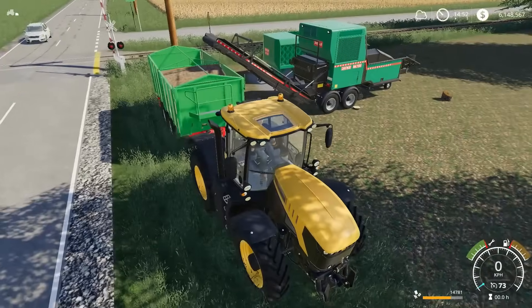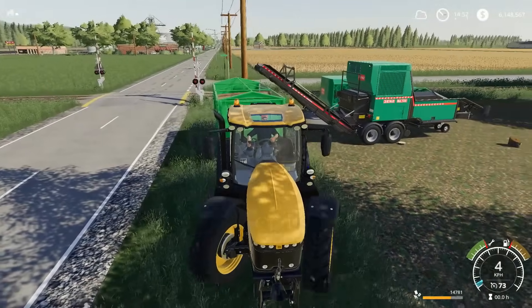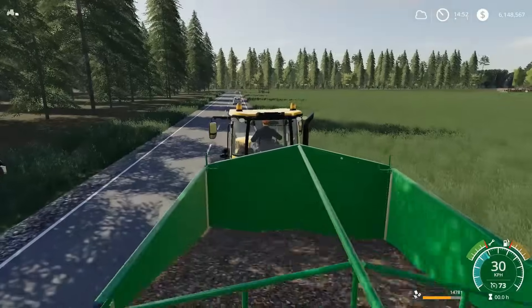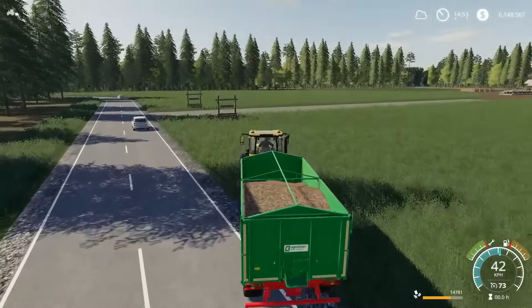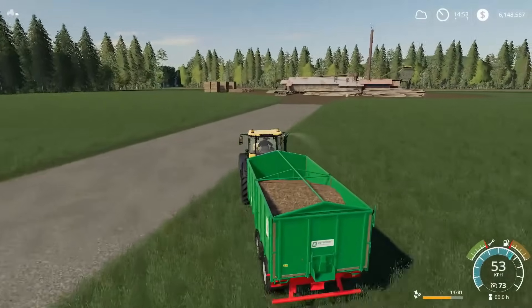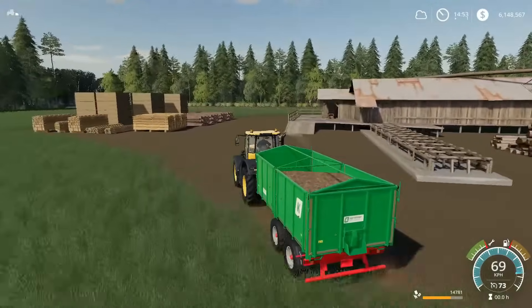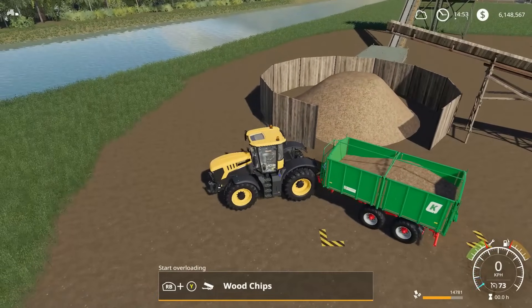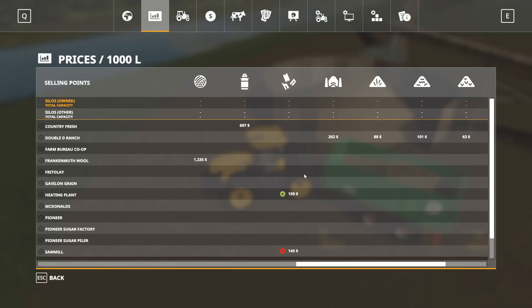Next up, let's go take our bin of chips over to the sawmill. We ended up with just a little less than last time — 14,781 instead of 14,816 — so just a tiny bit less wood chips from the tree that time; very similar. Before we dump, we'll need to take a look at the price. Our price right now for wood chips: 1.45 — it's gone down a little bit since we looked at it last time, but that's okay, still right in the middle.